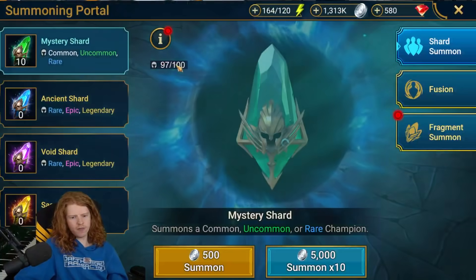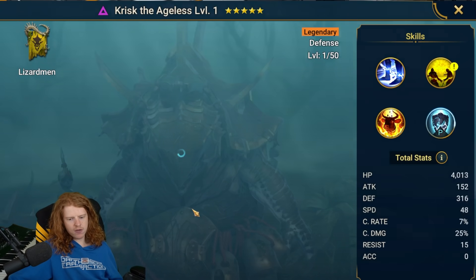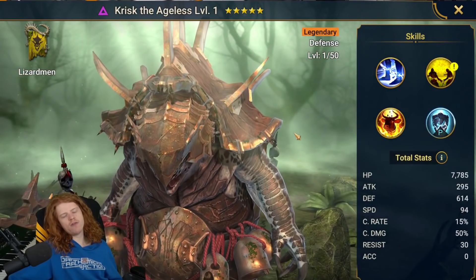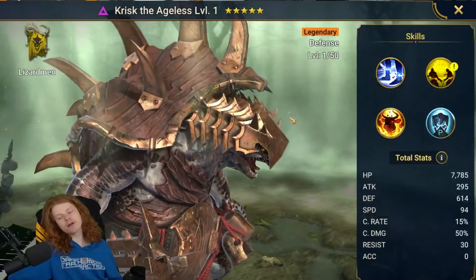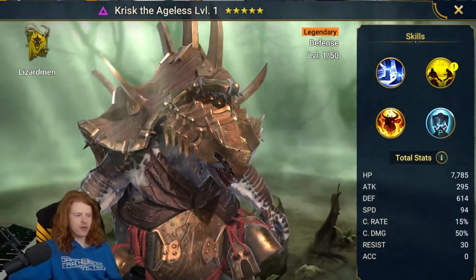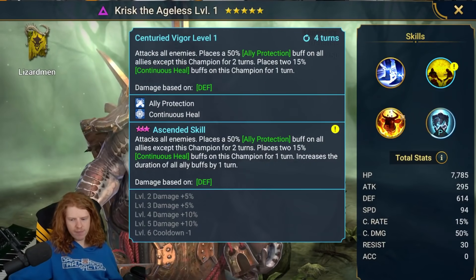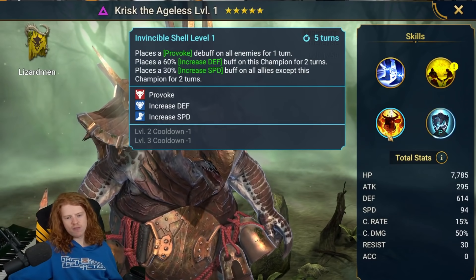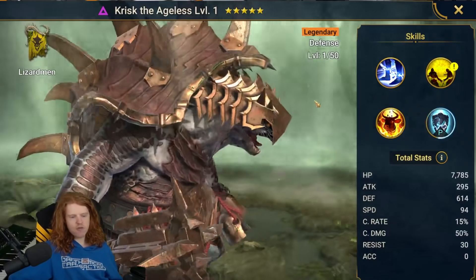There's another event going on, and it's in the portal. Take a look at it — we have a 10x going on here. This is the only 10x I am ever going to say you should pull for. Reason being: Krisk is in here. Krisk is maybe the best Void character in the game, maybe the best character in the game. He's ridiculous — I don't want to spend time going over all of his moves, but they're completely busted. There are plenty of videos explaining why this is the most disgusting hero in the game. More or less, you want this hero.